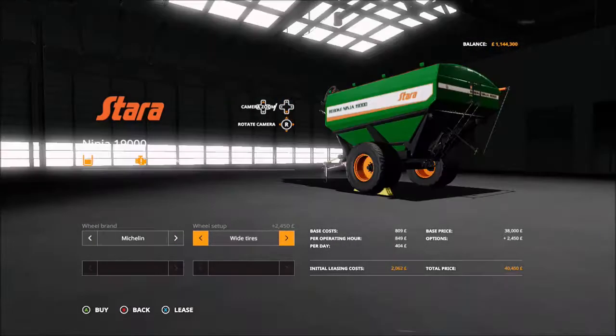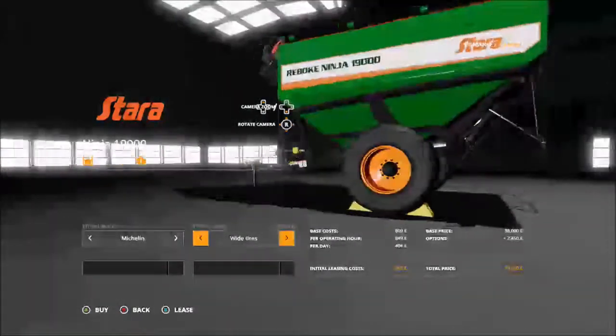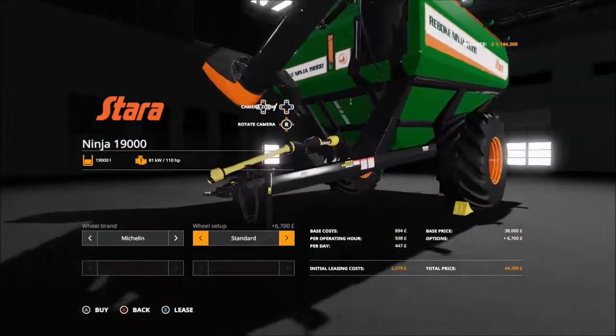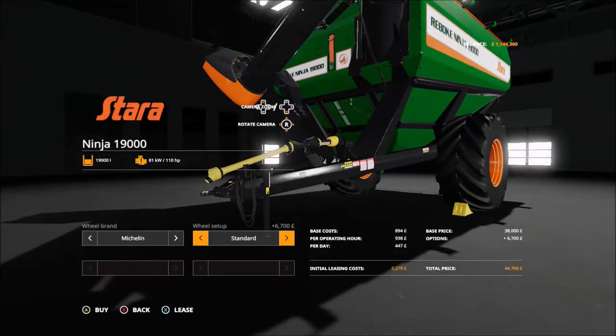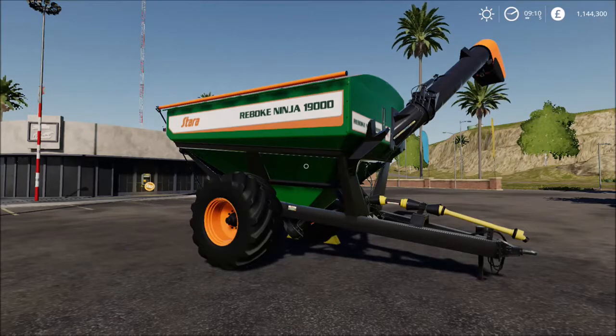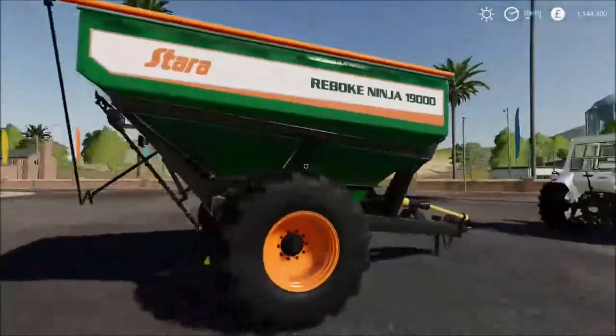You can have the standard or the wide tires - nice wide tires there, or the standard tires. It's an impressive little wagon, but don't be fooled by its compact size. Like I said, it holds a nice 19,000 litres.